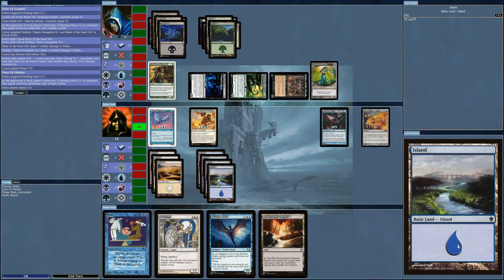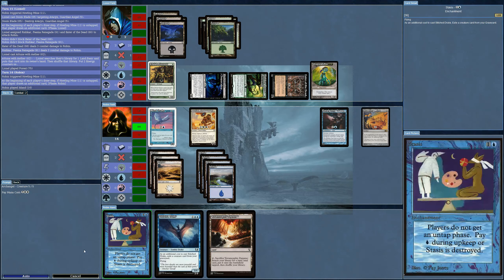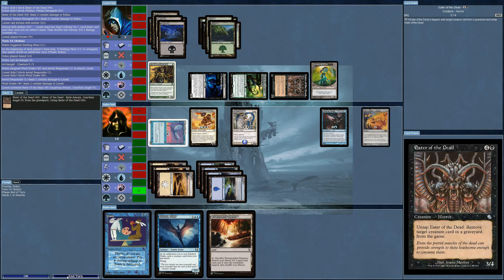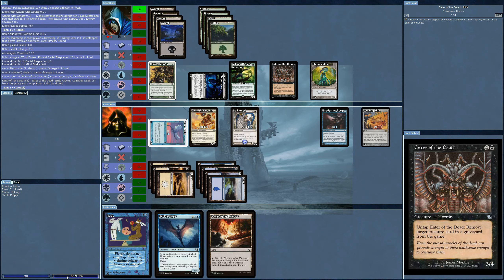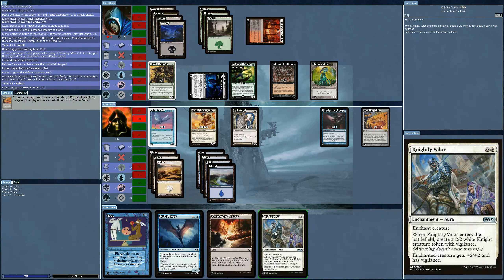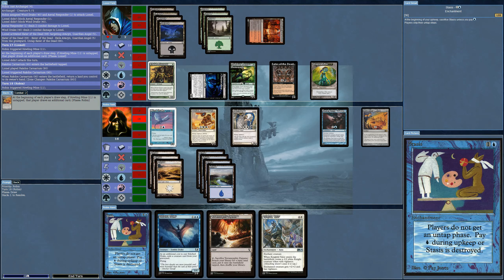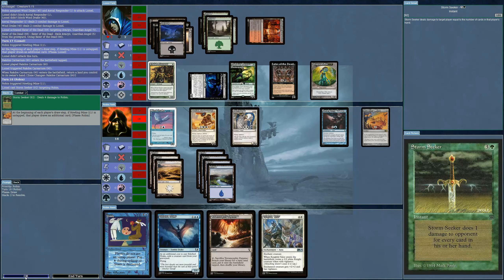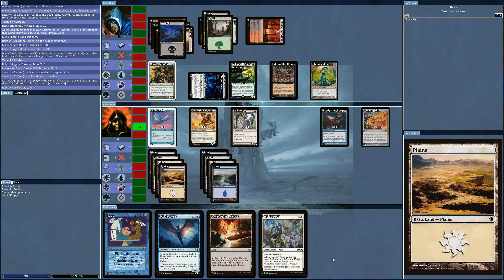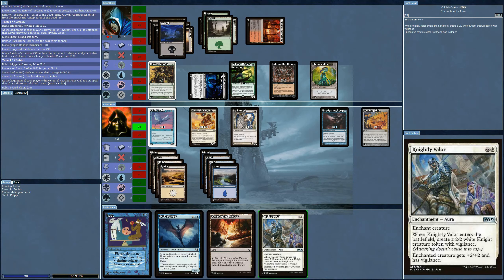The next best one is going to be the Archangel. The AI discards every card in its hand — took four points. Should have waited until I drew that second card — that was a mistake. I'm going to put Knightly Valor on the Windrake. Not really going to need this. Naturalize — destroy target artifact or enchantment — got rid of the enchantment. Doesn't matter, it's all too late.